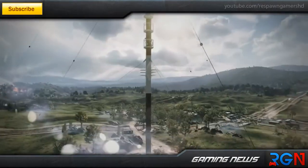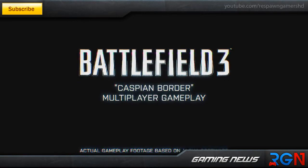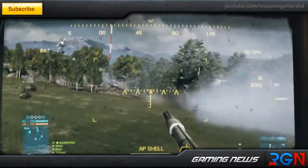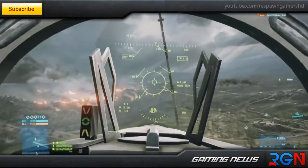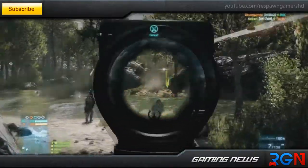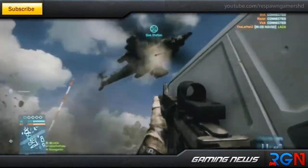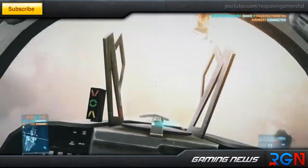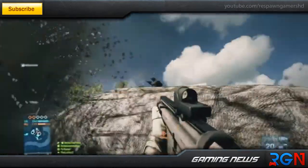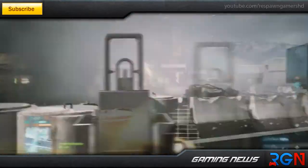Moving on to Battlefield 3 — there are a lot of highly anticipated multiplayer maps about to be revealed. The multiplayer map list will be shown in the description below, and we're attaching some previews so you can check them out. The confirmed multiplayer maps, in random order, are: Operation Metro, Grand Bazaar, Caspian Border, and Operation Firestorm. Additional maps include Terran Highway, Noshar Canals, Sane Crossings, Karg Islands, and Damavad Peaks.